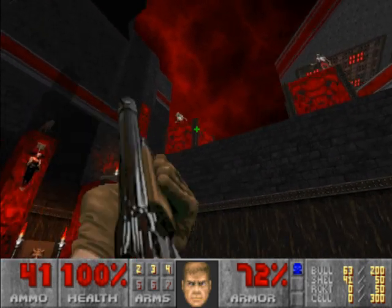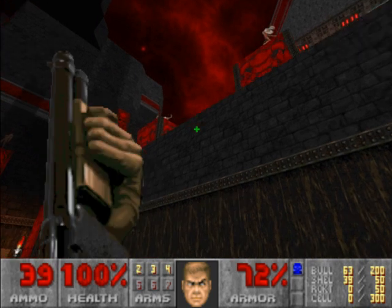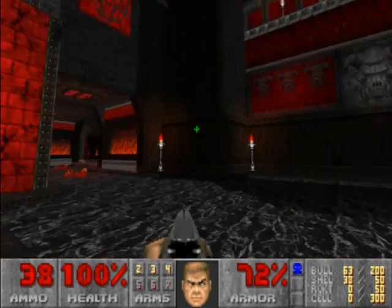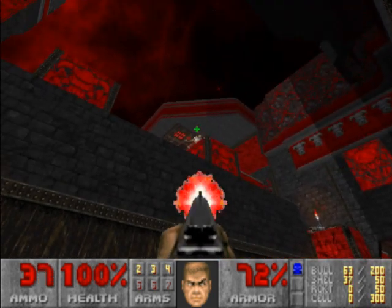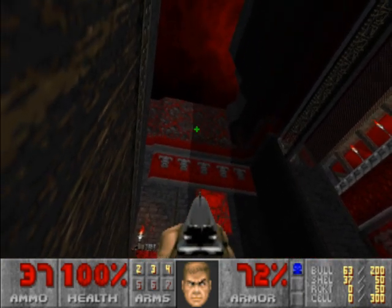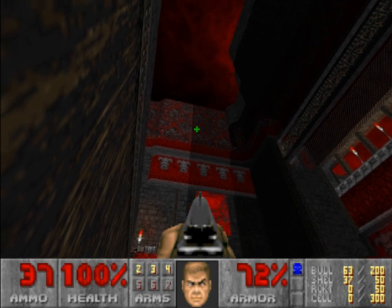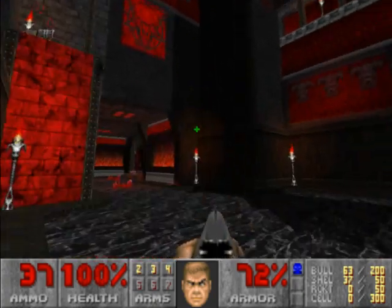So do we get an advantage from mouse look here? These are some red textures that I'm not used to seeing. That texture I'm pointing my crosshair at right now almost looks like a texture I've seen out of Heretic, but it's brown — the Heretic texture is brown while that texture is red.